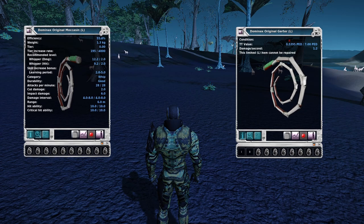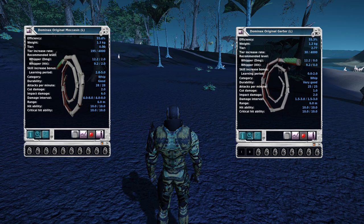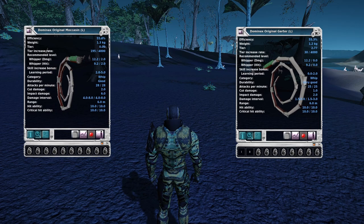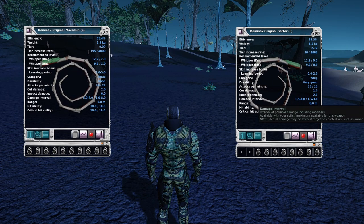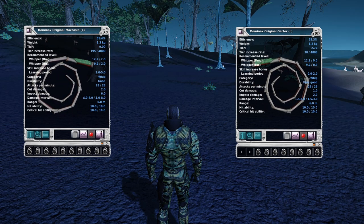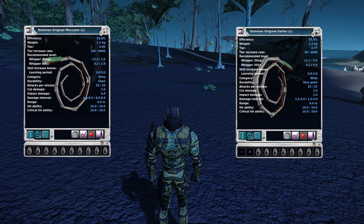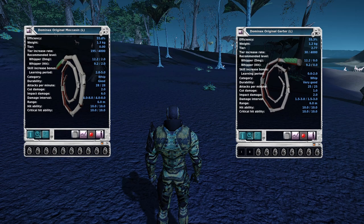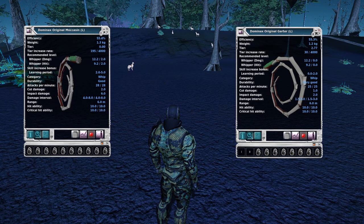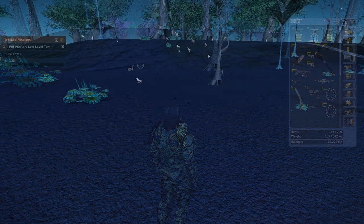The Dominic's original moccasin is on the left and the original garter on the right. If you look at the moccasin, the damage interval is 4 to 8 damage per hit. The garter is 1.5 to 3, which is a lot better for a 20 hit point mob, which the Eretz are. The weak Penelions are an 80 hit point mob, so the Dominic's original moccasin is better for those. I'm gonna start this adventure with the moccasin and show you why it's gonna be so easy to overkill Eretz using it.